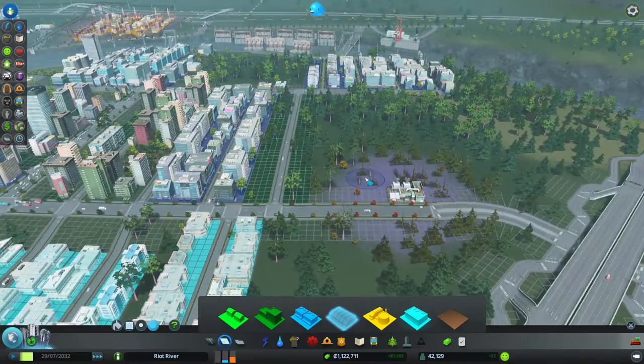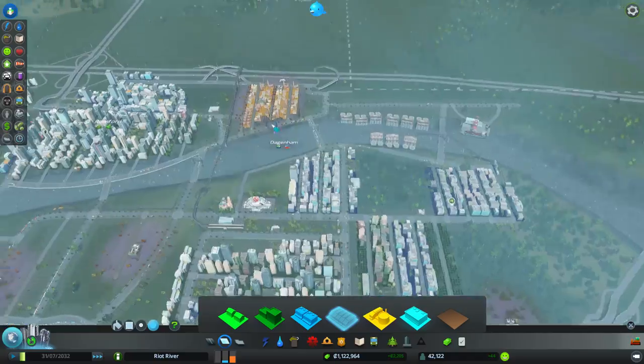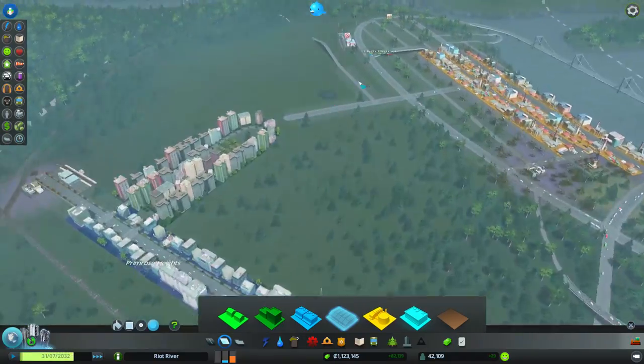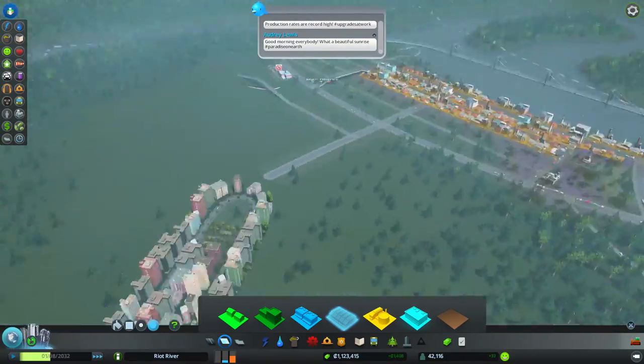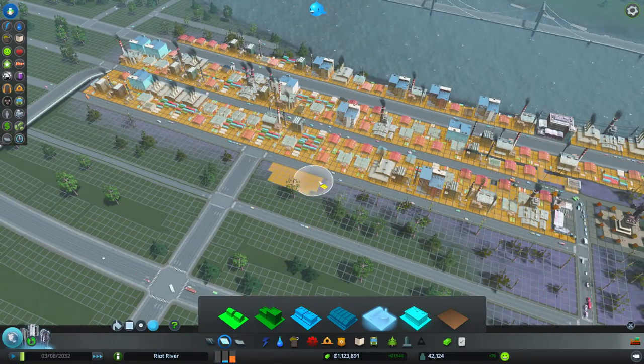If there was lots of residential coming down, I would try and expand it - go over there and get more housing down. But nope, not happening. There's a massive demand for industry so I'm going to put that down. Why can't it change the residential? God damn it.